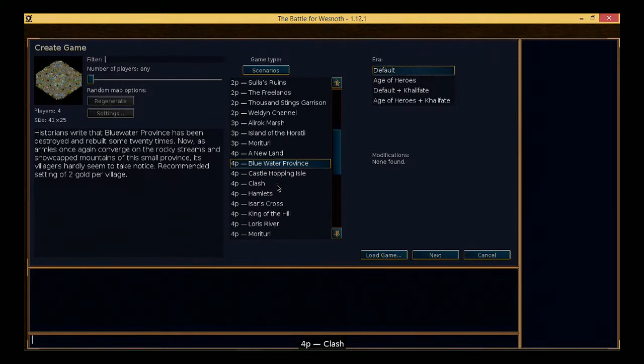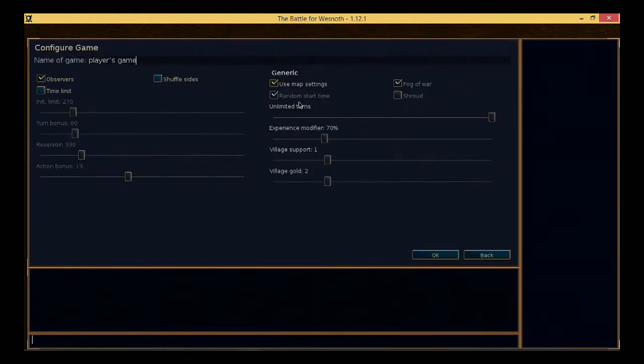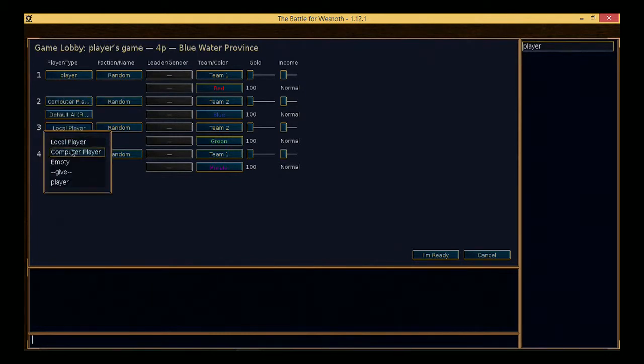Let's have a quick look — the Blue Water Province, that looks quite cool. The difference here is that we're going for four players instead of two. Now I said last time we'd explain what these options do. If you press shuffle sides you pick the sides at the beginning and it randomly assigns them. We can limit turn time, how much gold each village gives, how many units each village supports, and the experience modifier — if you lower it to 30 units level up a lot quicker — but we're going to stick with regular settings.